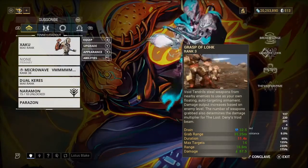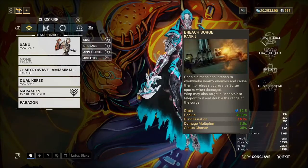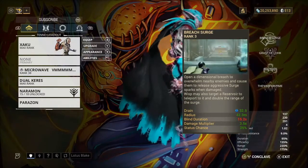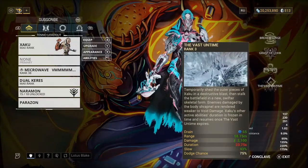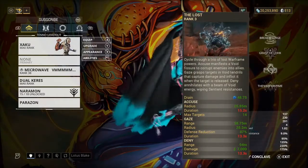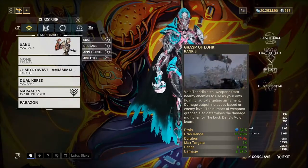I decided to put Breach Surge on — if you use Breach Surge you know how overpowered it can be on a lot of frames. I also put Grasp of Lohk on for more damage, because why not. You're also quite tanky: when you're in your Vast Ultimate you have a 75% dodge chance, so you're dodging a lot of bullets. You also have an 87% defense reduction when you use your Gaze, which you'll be using a lot, so you'll be very tanky and doing tons of damage.